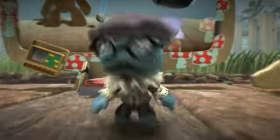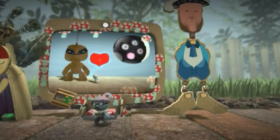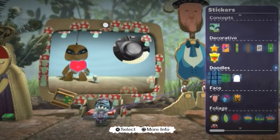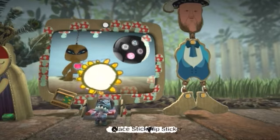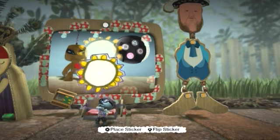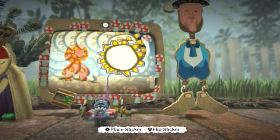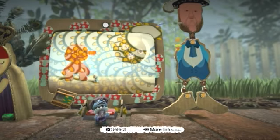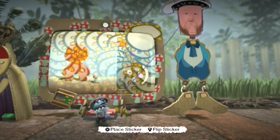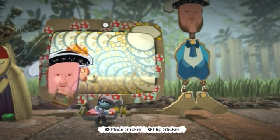Remember, it's the Back button to get back to your poppet and choose another sticker. Then move it around with the left stick and stamp it down with Action, as many times as you like. When you're finished, press Back to go back to your poppet, then back again to get to the main menu, and back once more to close it.